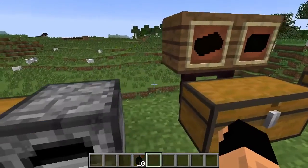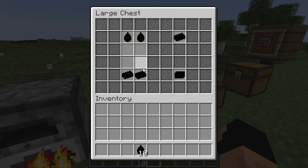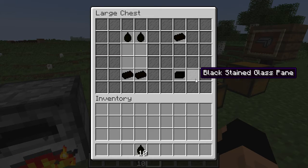Once you have crude oil deposits, you're going to need two of them to craft a petroleum product. And then once you have those petroleum products, you need to craft two of those together in order to make synthetic rubber. You're going to need a lot of synthetic rubber, so just don't forget that.